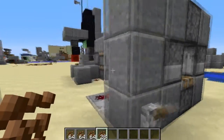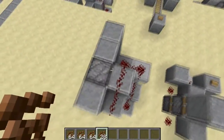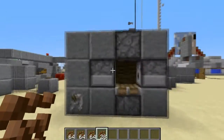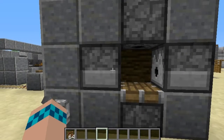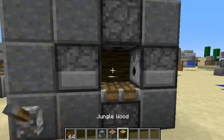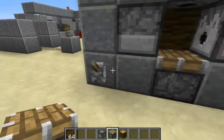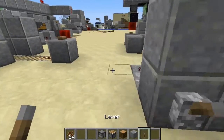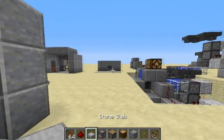Anyway, the way it works is it's just a clock hooked up to this piston here, and then all three dispensers. So let's go ahead and build it — it's actually quite simple. You need: a dispenser with NBT, which means it'll have all of the bone meal in it, a building block, lever, comparator, redstone, and a slab. That's all you need.